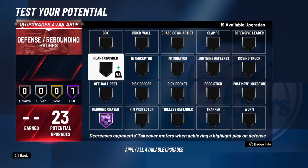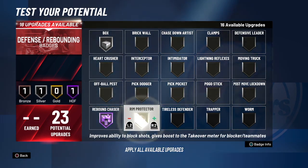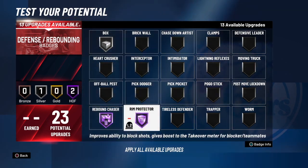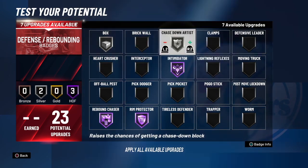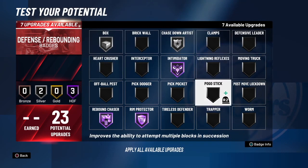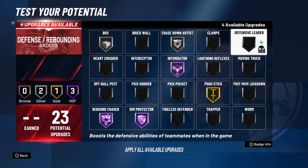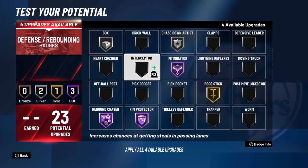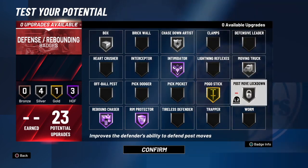And finally for defense, I picked Hall of Fame Rebound Chaser and Silver Box Out because Wilt did get every rebound. I also went with Hall of Fame Rim Protector and Hall of Fame Intimidator, Silver Chase Down, Gold Pogo Stick, Silver Post Move Lockdown, and Silver Moving Truck. These badges will help you be a beast in the paint, and no one's going to be able to score on you if you're contesting them in the paint.